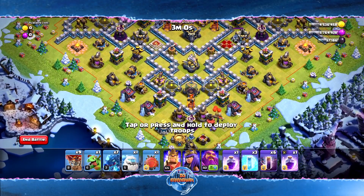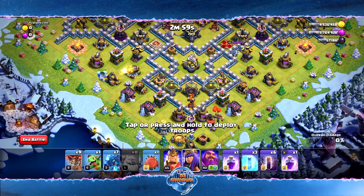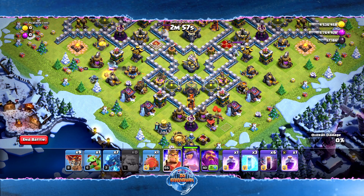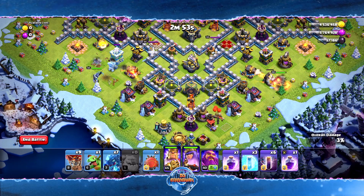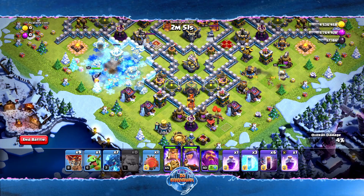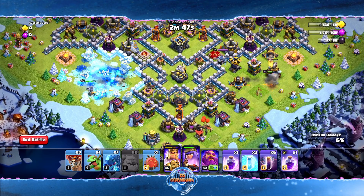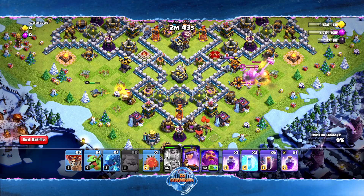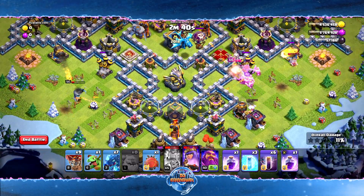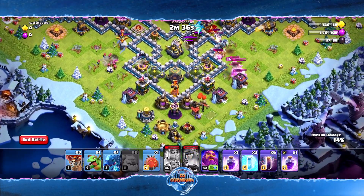I'm not too worried about those two remaining air defenses — they shouldn't be much of a problem. I'm going to drop the Ice Golem here with the Queen. The King doesn't really need anything; he can tank everything on his own. We're going to be patient, let the Queen and King do some work, creating a funnel and taking out those pesky air defenses. King goes in, Queen goes down, air defense goes down — perfect.